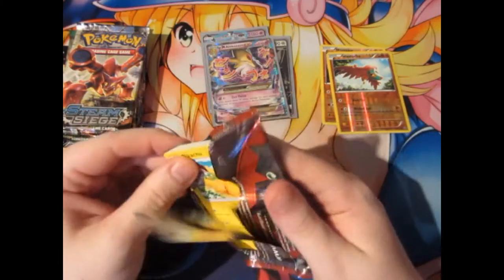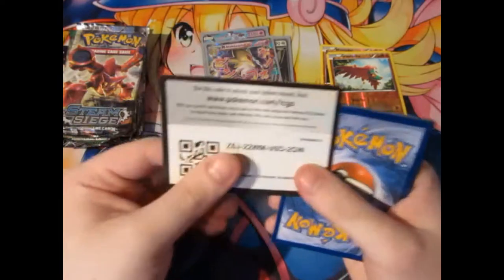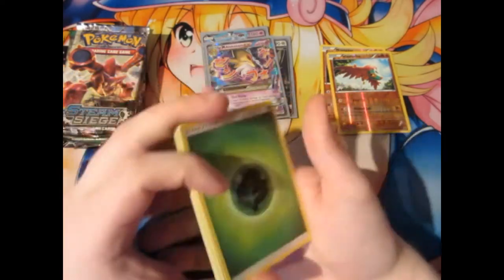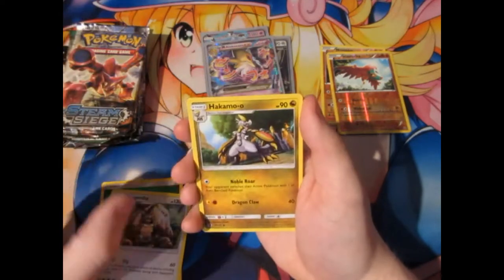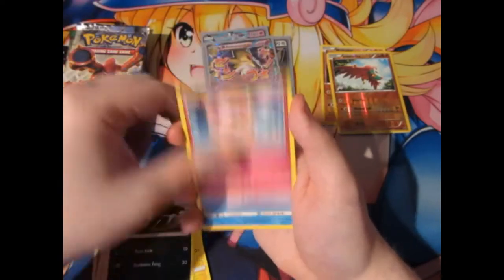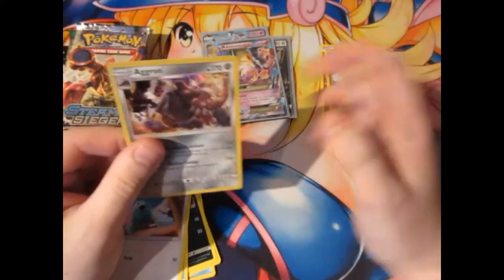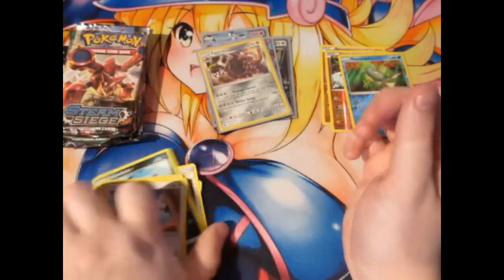Next one is Crimson Invasion. Hopefully we can pull something good out of this. It's Sun and Moon. We've got Unlisted Leaf Energy. We've got a Diglett, Hakamo-o, Counter Catcher, Pikachu, Houndour, Jigglypuff, Swinub, Swablu, a Reverse Ball Remoraid, and a Hollow Alolan Marowak. Still something — any time you get an Unbroken Bonds Leaf Pack, it is going to be an absolute ball of a pack.